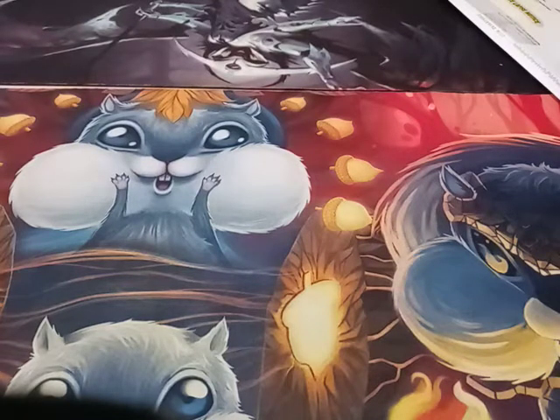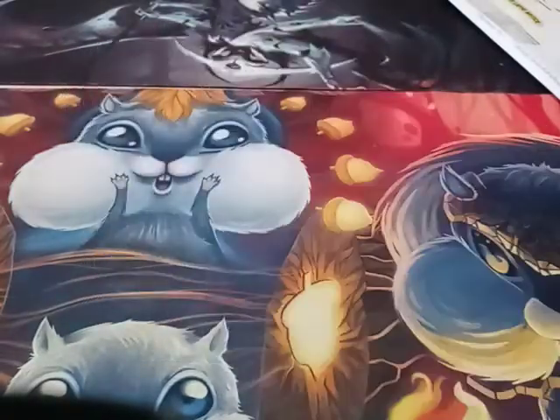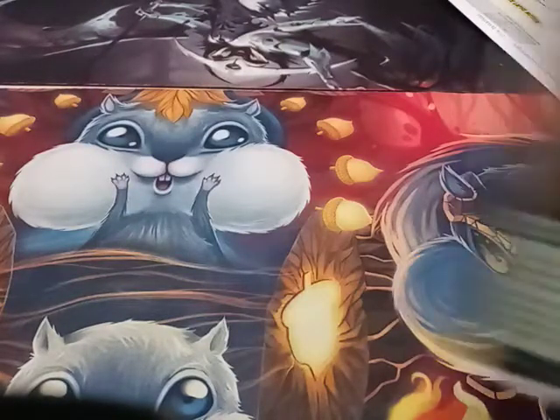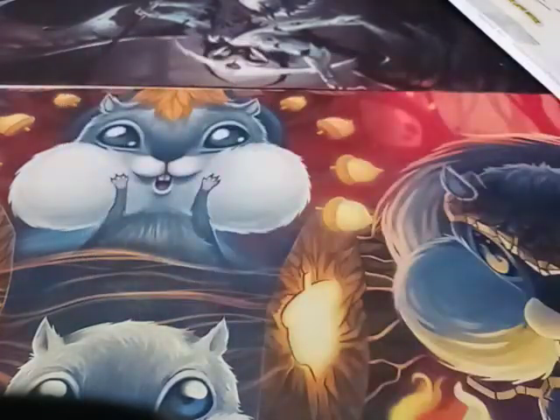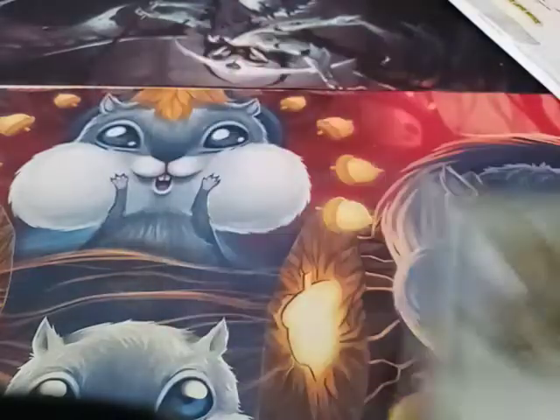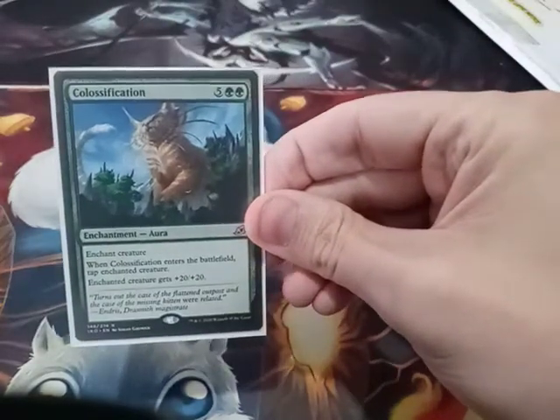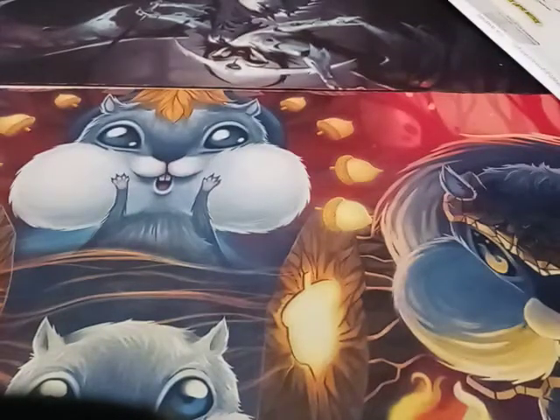Next up are Enchantments. First enchantment: Mana Reflection. Doubling Season. Blanchwood Armor. Colossification — nothing like building your commander up.